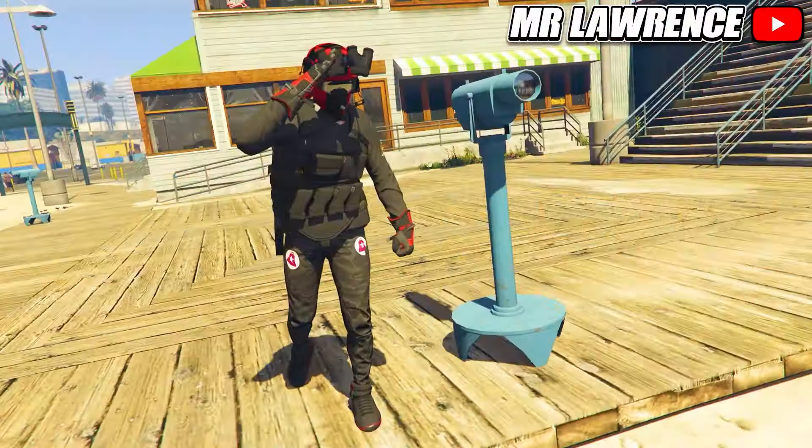To also combine glasses with your mask and helmet, go back to your bed and lay down. Now do the trick to open your interaction menu again and then equip a pair of glasses. Stand back up and everything will combine. Then quickly go to the wardrobe again and re-save your outfit.